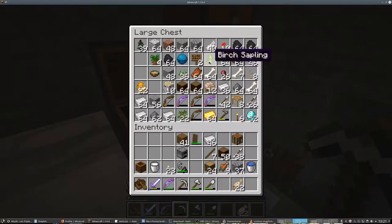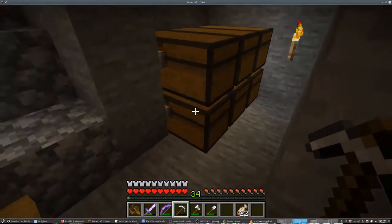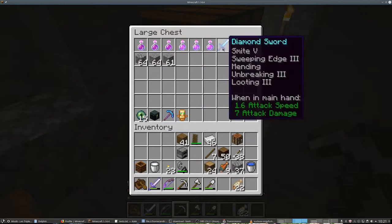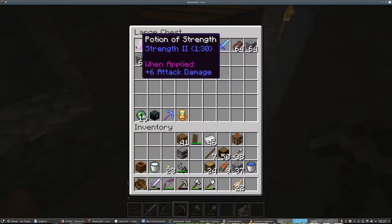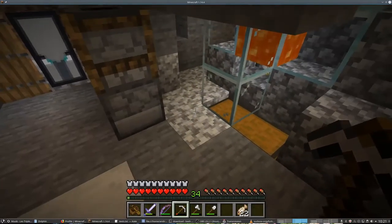I also had to expand the storage a bit. This chest is collecting stuff for the end raid — a good sword, diamond pickaxe, a chest, an elytra, a totem of undying, a regen potion, and a strength potion.